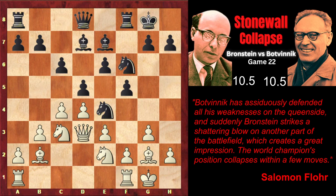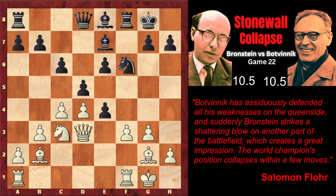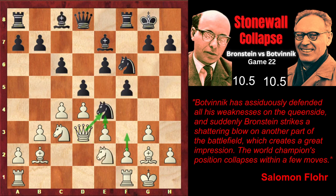He could have played Bd7, solving the main problem of the Stonewall variation — the light-squared bishop problem. The bishop is surrounded by pawns on light squares and is very bad. After Bd7, the bishop would be rerouted and on g6 it would be placed very well, also attacking the queen on d3. And after f3, knight takes e3, knight takes e3, bishop e8, e4, fxe, fxe — bishop g6 would be very strong. The main problem of the Stonewall variation is solved, and the bishop is also pinning the pawn with a very unpleasant x-ray.